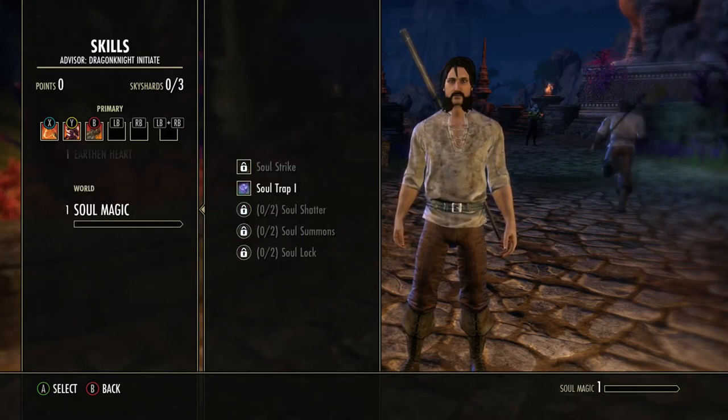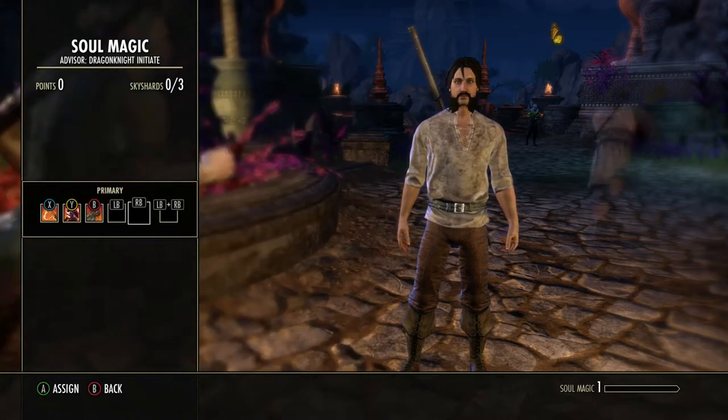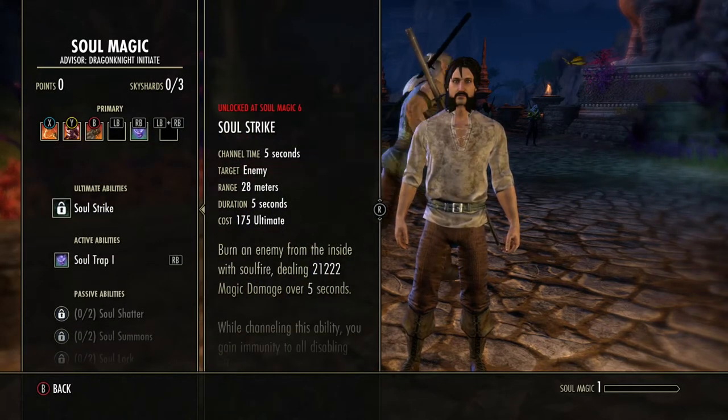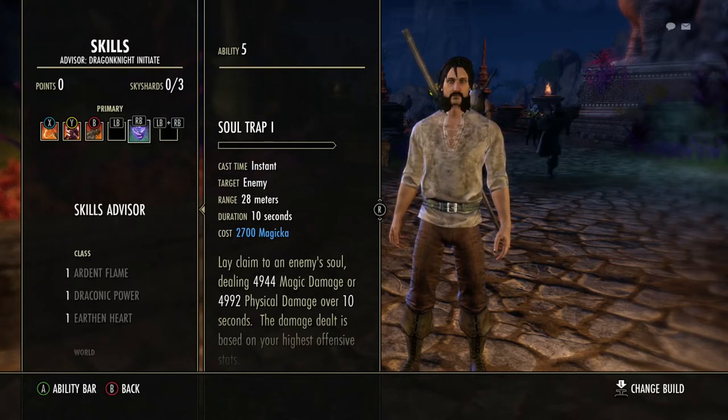We do also have soul magic here. So we're going to go ahead and put the soul trap ability also up there because it gives us another weapon. So we're going to hit X, put it on whichever slot you want - I'm going to go ahead and put mine here. So we've placed those up there.